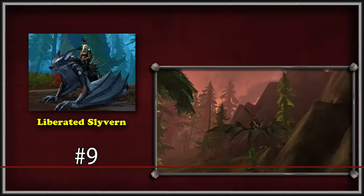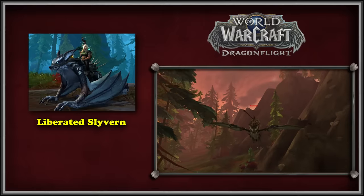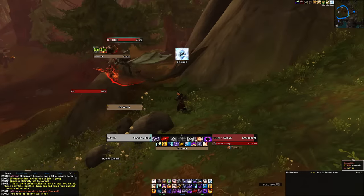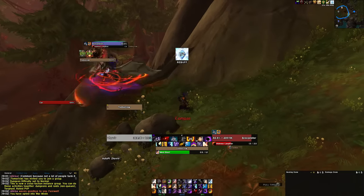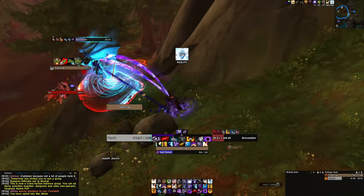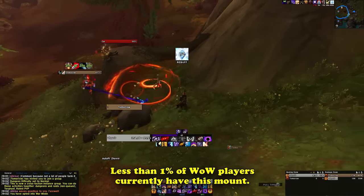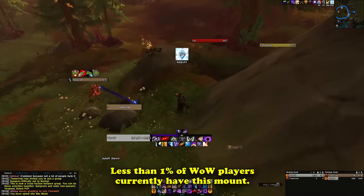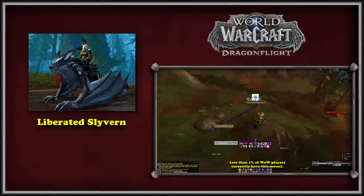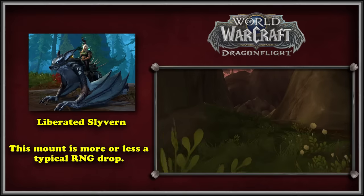At number 9, we have the Liberated Silvered mount, added in Dragonflight and dropped from a rare NPC called Breezebiter. This rare typically has a spawn rate of 1-2 hours, sometimes more, and when killed can potentially drop the mount it rides. The rate at which this mount drops has been pretty inconsistent even after nearly a year of Dragonflight, and it still only has a collection rate of less than 1% across all WoW accounts, according to Data for Azeroth. Players report this mount reaching the hundreds range in terms of attempts.